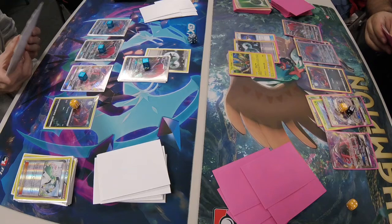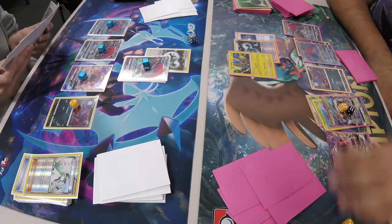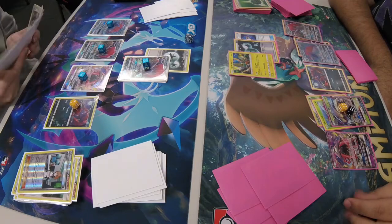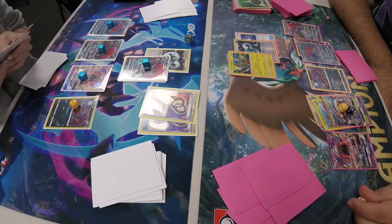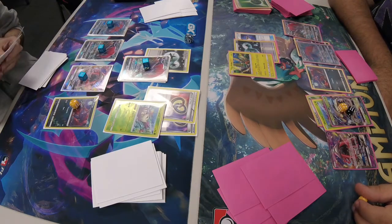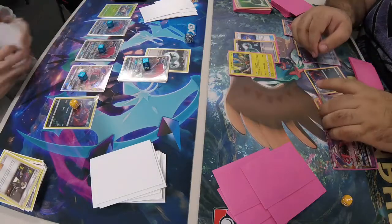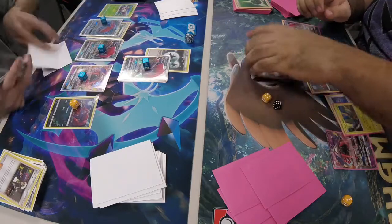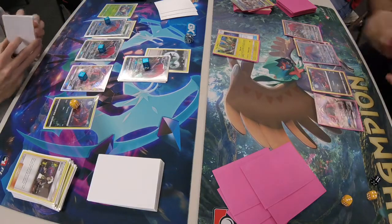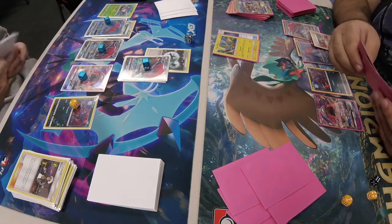Jackie trades three times from his side, then plays Double Puzzle. He gets a Wimpod and a Float Stone. Plays the Wimpod, plays Guzma, brings up Zoroark, plays Float Stone, retreats it, and knocks out the Galissapod. There was apparently a Hammer somewhere in between because Tapu Koko is missing its DCE.